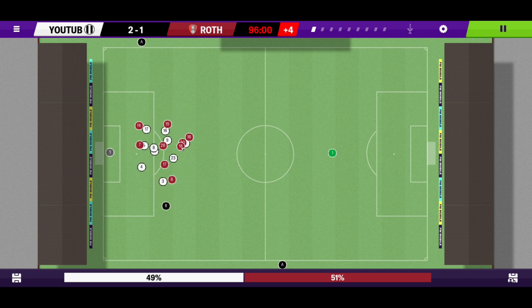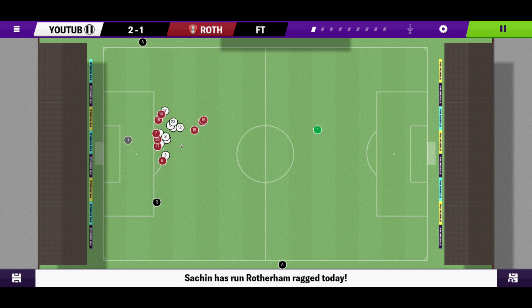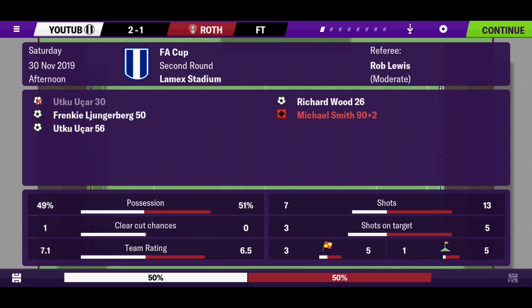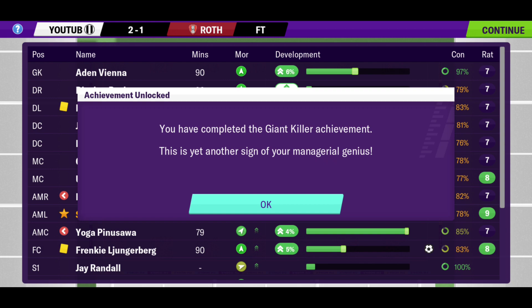There's a late free kick — I'm desperately hoping we don't concede now. But yes — we get the result! 2-1 — Ukar and Frankie with the goals. We've come back from 1-0 down again. Let's see what that puts us in the table.